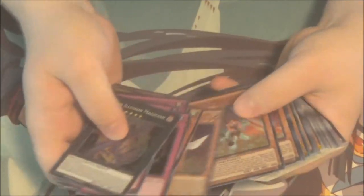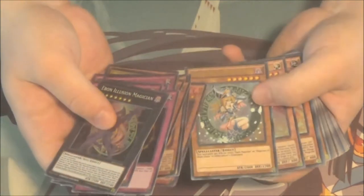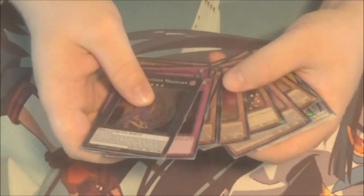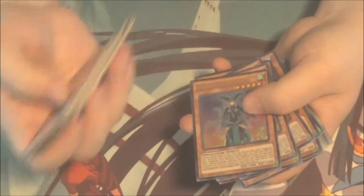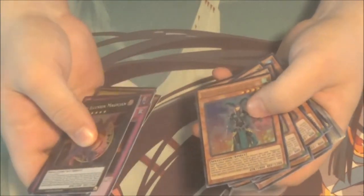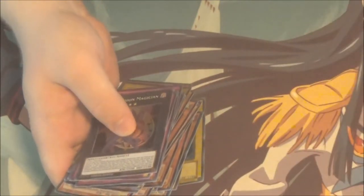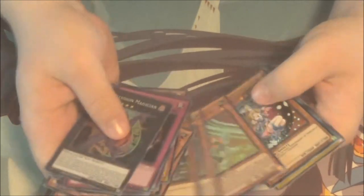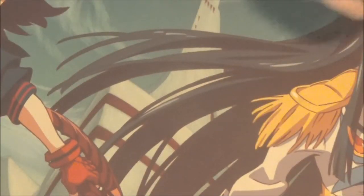Next up we got Magician Girls. I actually really want to return to this deck and give it another try — I freaking love it, it's such a fun archetype to play. The reason I want to return to it is because Apprentice Illusion Magician just came out, and she really does help out the deck. I just wish she counted as Dark Magician Girl while in field or in grave. The level 5 Kiwi Magician Girl gives an attack boost to all your Magician Girls for every Magician Girl you control or have in your grave with a different name. The biggest issue preventing me is that I only have one Apprentice Illusion Magician and she's kind of expensive. A friend of mine should be getting two of them and said he'll probably let me borrow them.